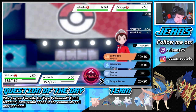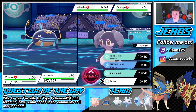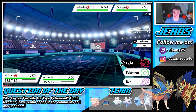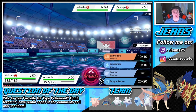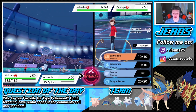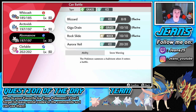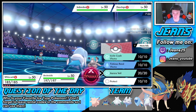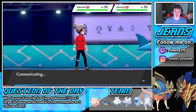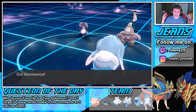I think I Dragon Dance here and swap out the Arctovish. No, I don't really want to swap it — I kinda want to go for an Aurora Veil. We're gonna swap and get the snow going. We're gonna go for this Aurora Veil — that is exactly what we're gonna do. Aurora Veil our team up, get 8 turns of hail. Abomasnow comes out, let's go!